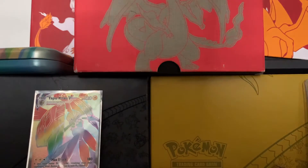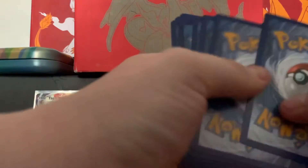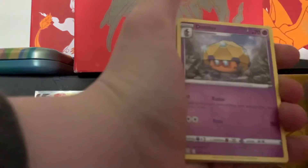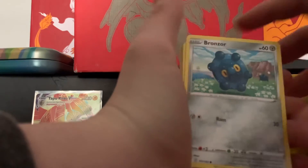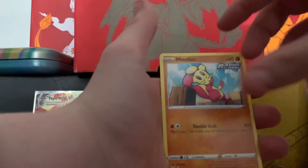One, two, four to the front. Energy. Dotler. Pig Knight. Level Ball. Bronzer. T-Pig — I don't know how to pronounce that. Minefu. Ball Toy. Frillish. And Durampa. Next pack.